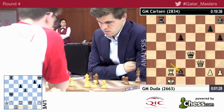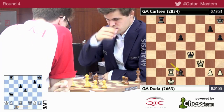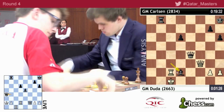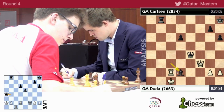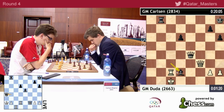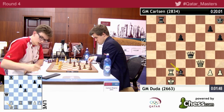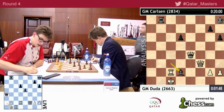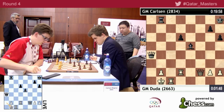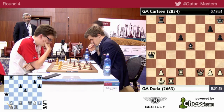We are being told by the production crew, who has, as opposed to us, access to an engine, that queen a4 is actually quite strong. And we see Magnus — unsurprisingly — spots it after about a minute of thought. Yeah, we expect him to play queen a4 check. This is the position on the board; Duda is one move away from time control, but his position is not very happy.